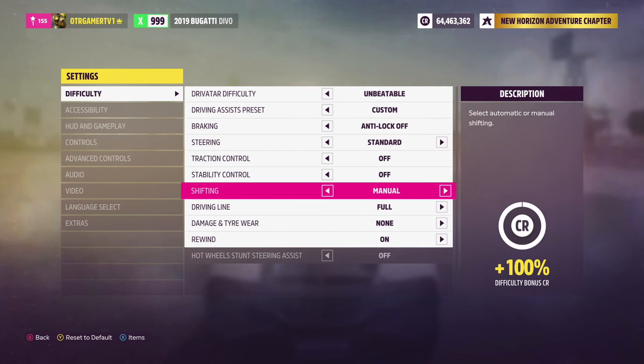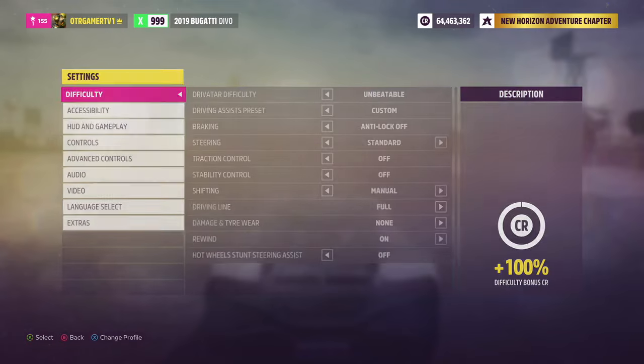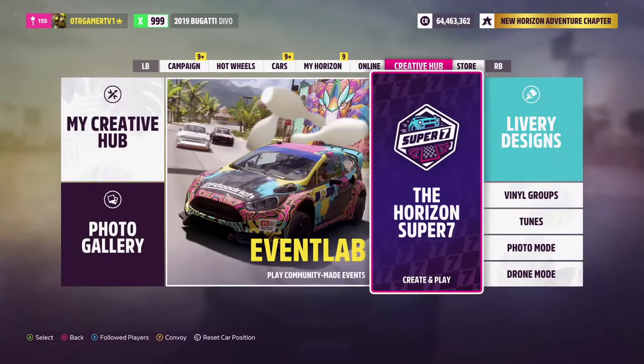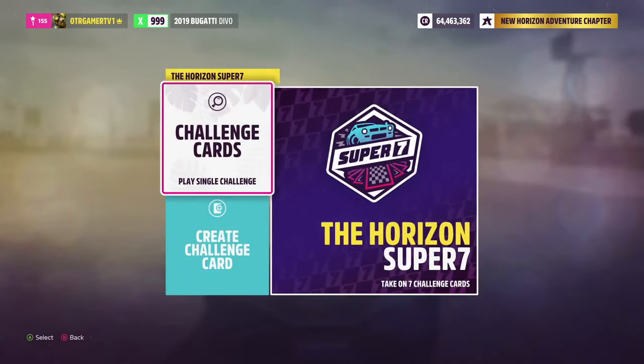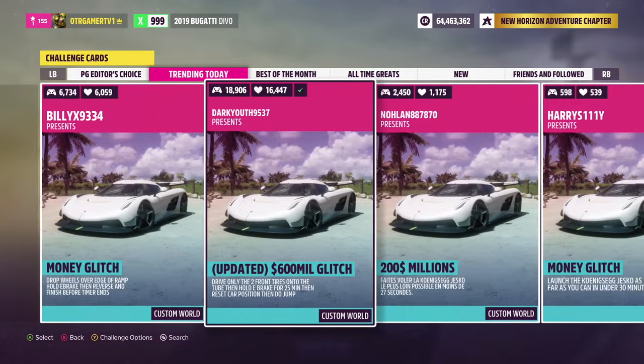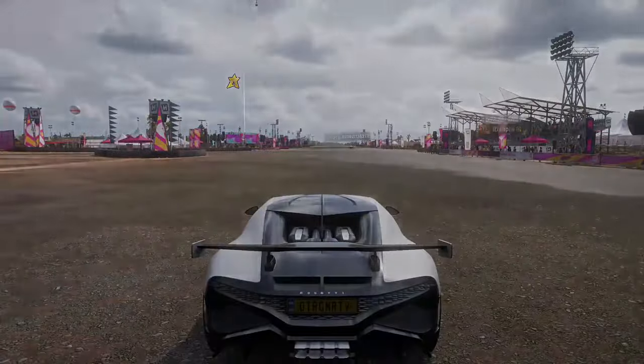I'm going to show you two ways — the short version which I'll do for about 10 minutes, and then a longer version in another video. Once you've got your settings done, go ahead and look for the race. Go to Creative Hub, click on Horizon Super 7. Don't click the Horizon Super 7 over here — click where it says Challenge Cards, Play Single Challenge, the white one on top. Then go to Trending Today.